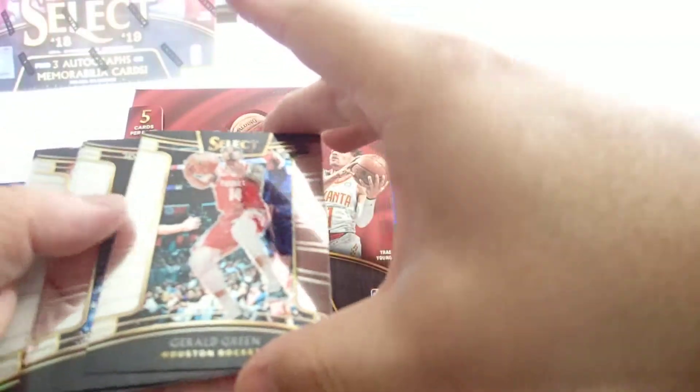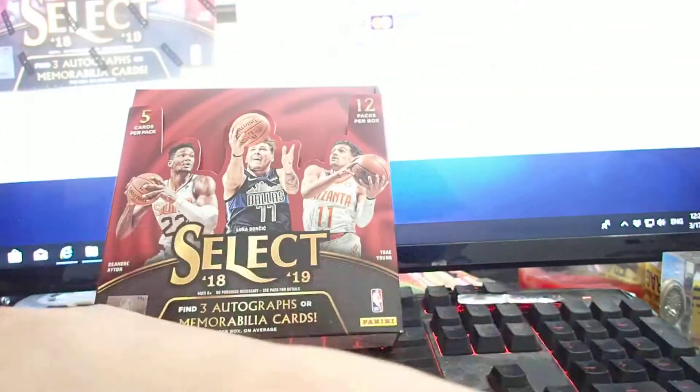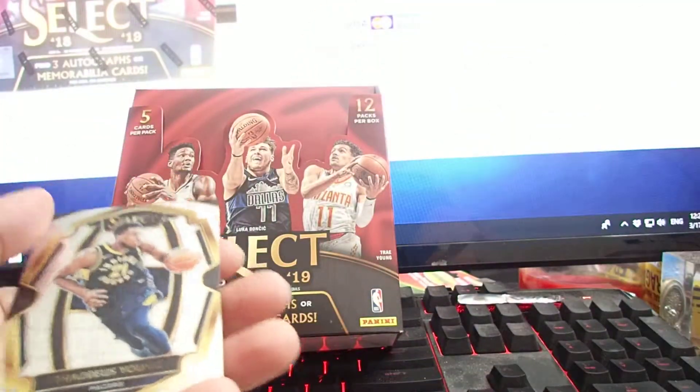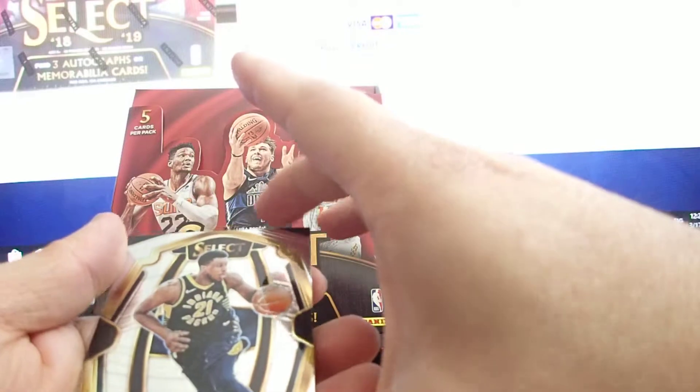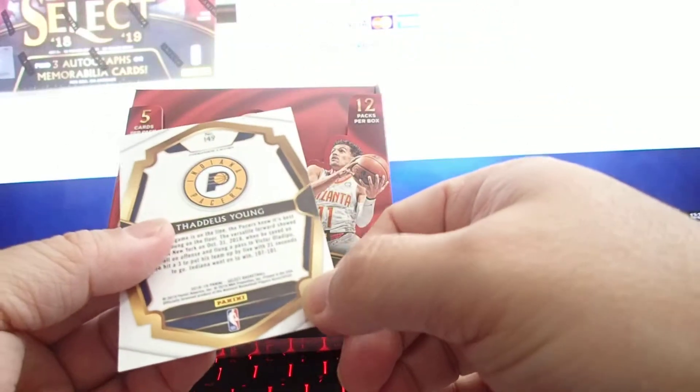Gerald Green, Anthony — Vegas this up. And here's another silver — James Harden, 721 out of 149 concourse. And Tedious Young Pacer — this is a premium level.